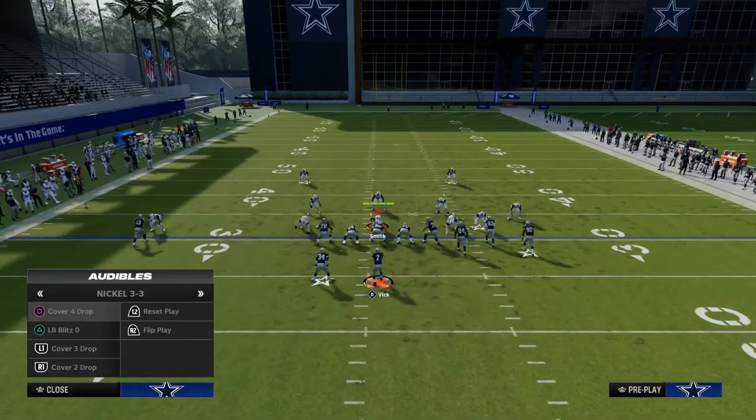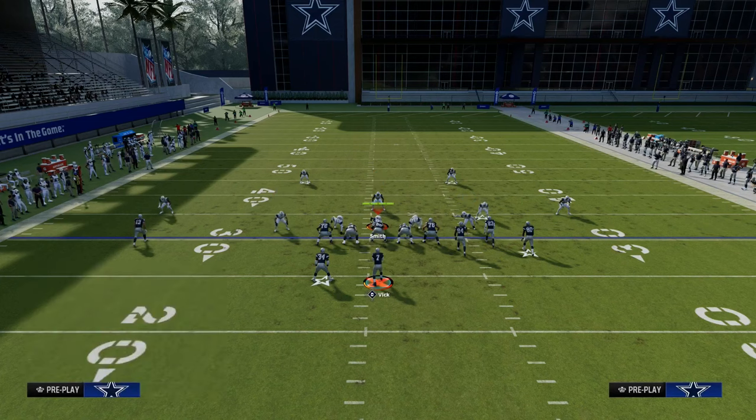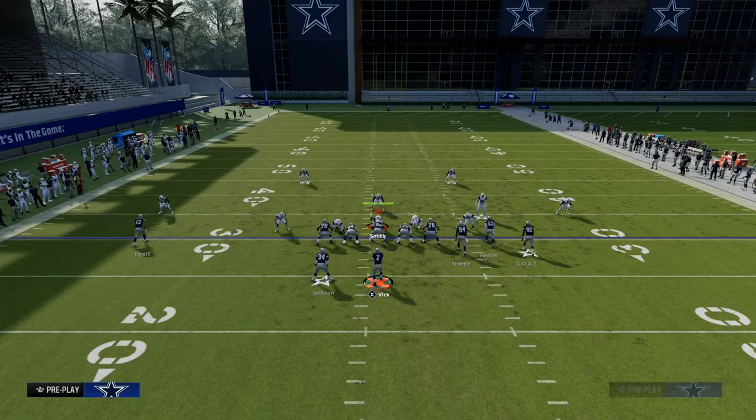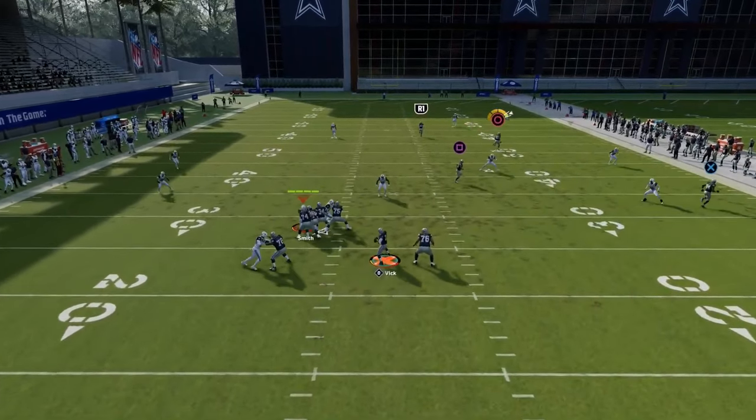The play corner strike has been one of the best plays in Madden every single year because it forces a significant amount of help to one side of the defense, which then basically removes resources that they could use in other parts of their defense.